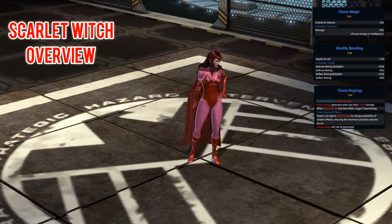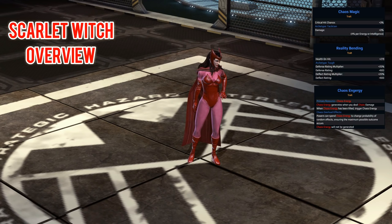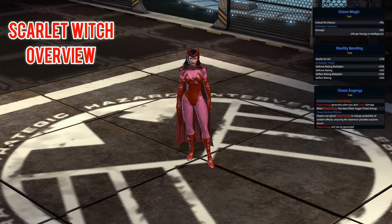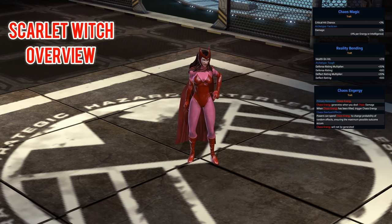We start off by looking at the offensive trait, and that's Chaos Magic. With it you gain a 3% critical hit chance. The archetype is Tactician, meaning your primary attributes are both energy and intelligence. Normally we go for intelligence over other stats because it has a crit damage rating multiplier, but energy actually works very well for Scarlet Witch because it reduces your spirit costs, which in turn reduces the cooldown on her signature. So I would go for a balanced approach — a nice mix of energy and intelligence rather than stacking one over the other.